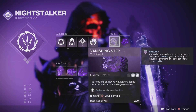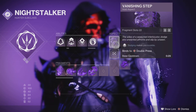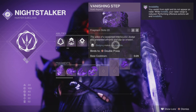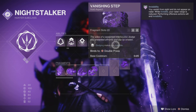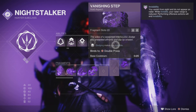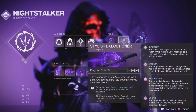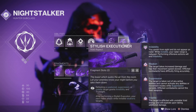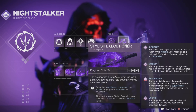Vanishing Step is a better option for invisibility than Trapper's Ambush because we absolutely need those four fragment slots. We're also going to be using a mod that triggers something specific when we dodge, so having our dodge tied to our invisibility is quite useful. And Stylish Executioner, which is pretty much the centerpiece of this build, is very, very important as well.